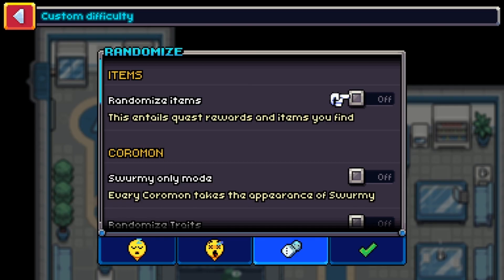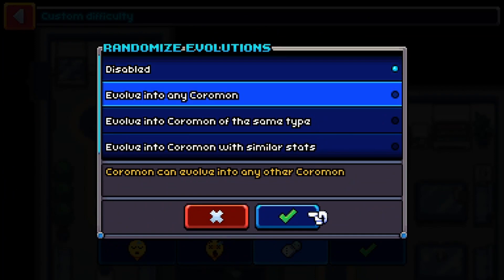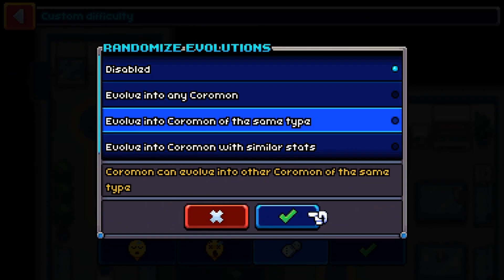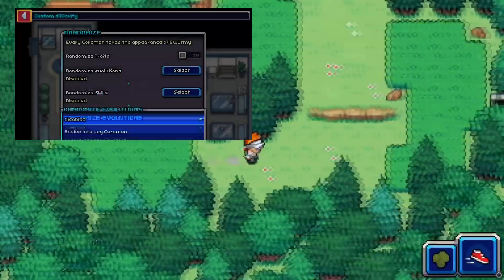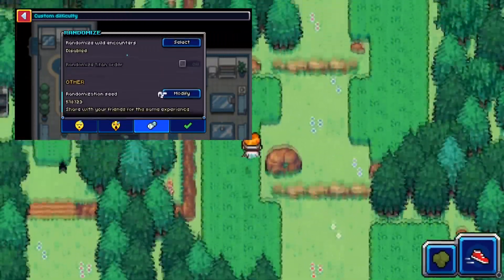Finally, we have the random settings which are unlocked by defeating Voltgar, the first boss of the game. These allow for a huge amount of variance between playthroughs. You could choose to randomize all enemy trainer Coromon, all Coromon skills, all wild Coromon, Coromon traits, and evolution paths.